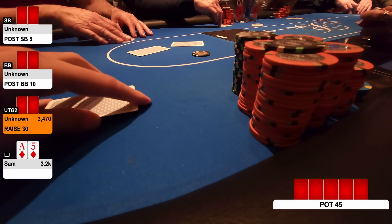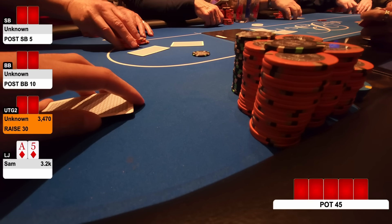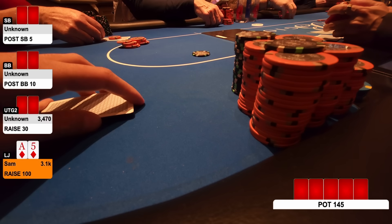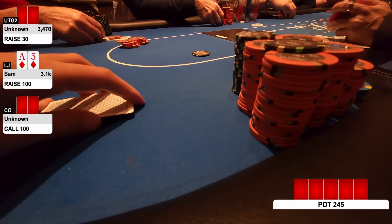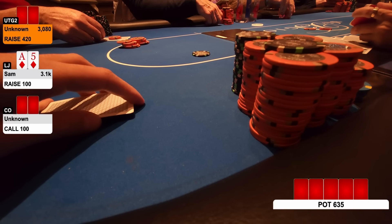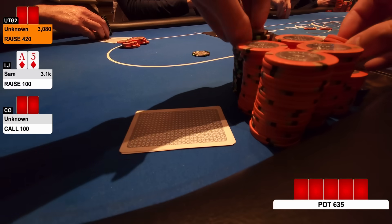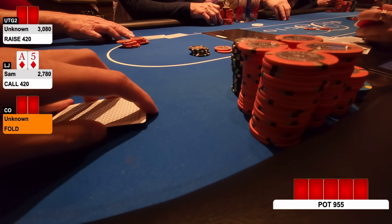Okay, Under-the-Gun has raised — he just table-changed but he looks like a pro. He raises up to $30. I've got Ace-5 suited in the low jack. I think 3-bet's the best option, so I raise things up to $100. We do get a cold caller from the cutoff, and it folds back round. Now the Under-the-Gun player goes for the 4-bet all the way up to $420. For some reason, I study my ranges a lot but I thought this was a call. This is actually a 5-bet spot up to around $800-ish, which I really wish I remembered because that would have been a fun play. But I didn't remember it — I make the call and the cutoff folds.